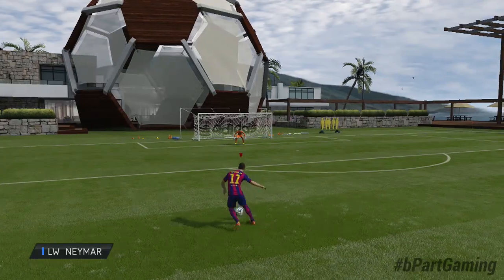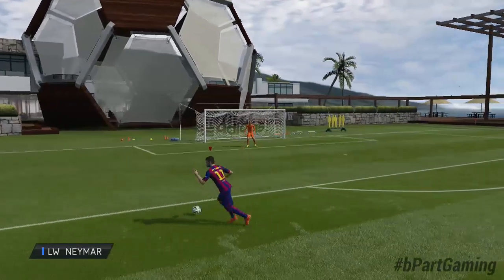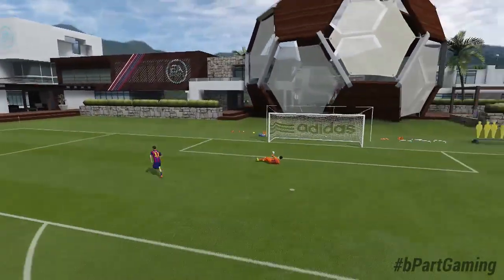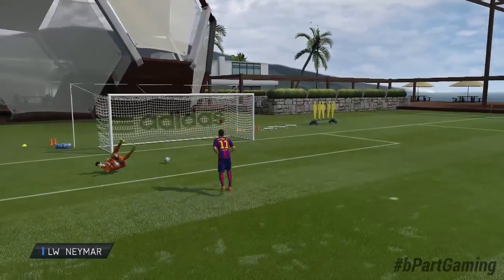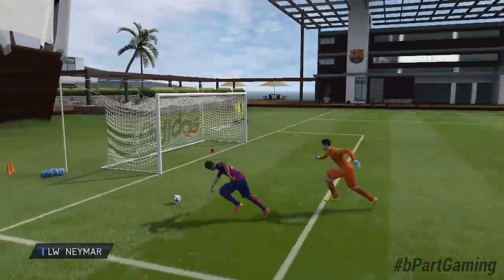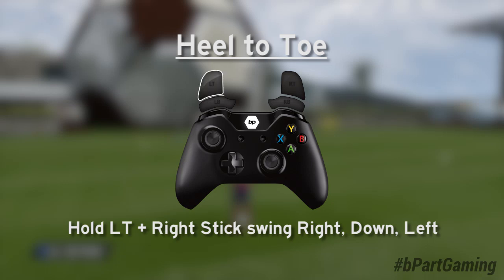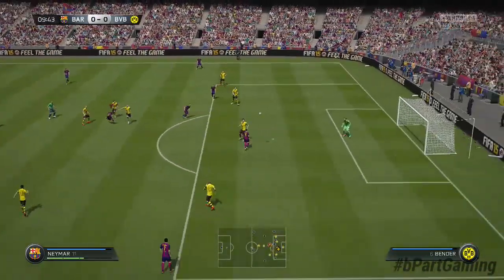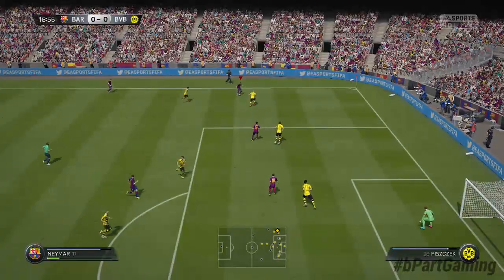Last but not least, there's a third skill move called heel to toe. It looks really similar to the Elastico in my opinion, so I don't think it will be used very much — it's also not really effective or spectacular. The controls are: hold LT, then swing your right stick to the right, then down, then to the left. Not completely easy like the spin left/right skill, but not that hard either. You can do it while standing, jogging, or running, and you need a 5-star skiller.